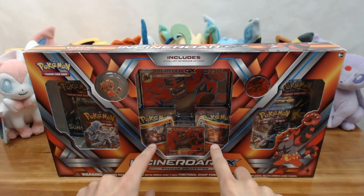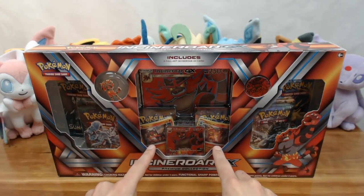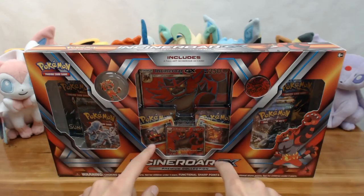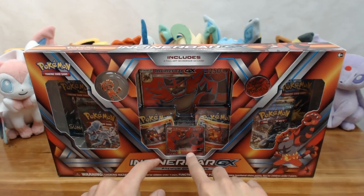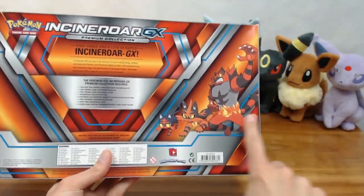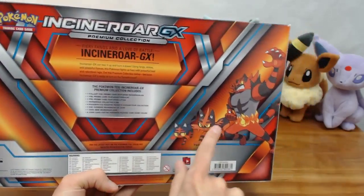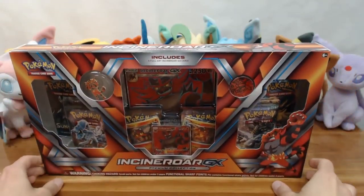The two pre-evolution forms — Litten and Torracat — that come with this are holo, not reverse holo. They can only be obtained as reverse holo in Sun and Moon since they're basically reprints added to this promo. The outside of the box is pretty standard red and orange. On the back you get a lineup of Pokémon, and you also get a code card that unlocks the promo online if you play the trading card game online.